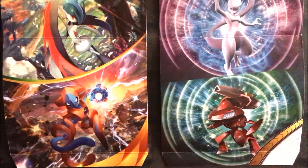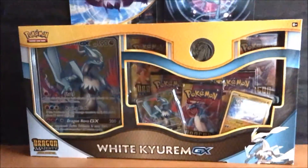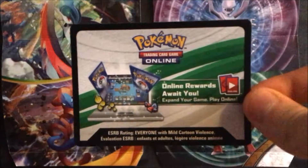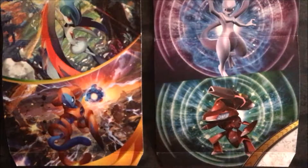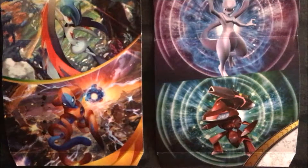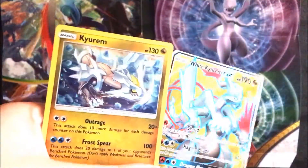Hey YouTube, PokeMaster681 here. Today we open the white Kyurem GX Dragon Majesty box. Inside you get the code card, but what I'm doing for this video - go follow me on Instagram, message me with a picture proving you liked this video, and I shall give you a code card. It's as simple as that. My Instagram will be in the description.